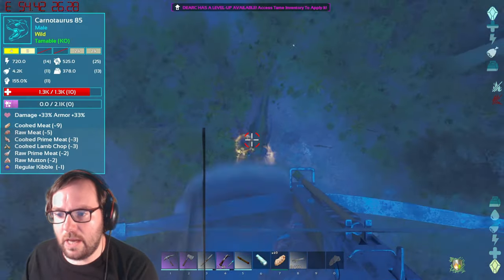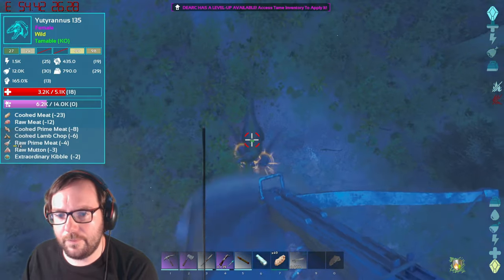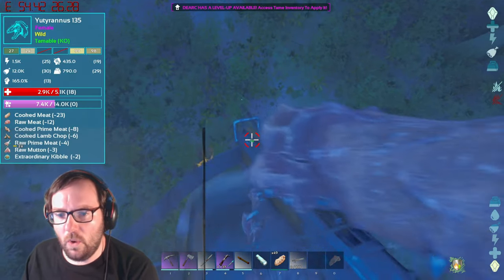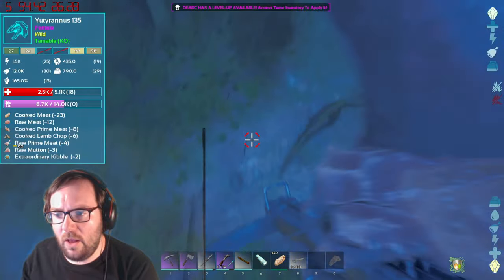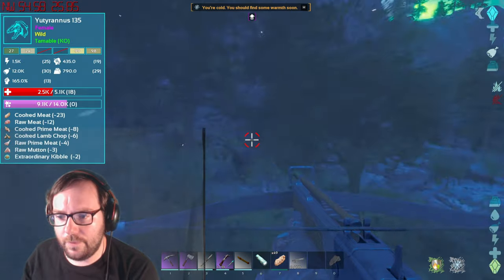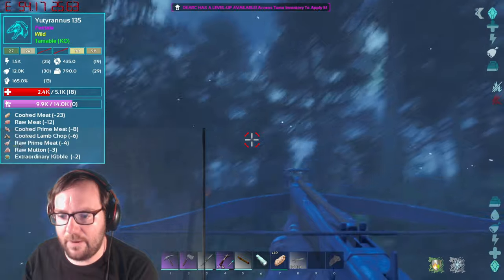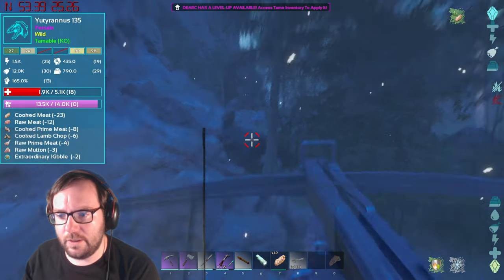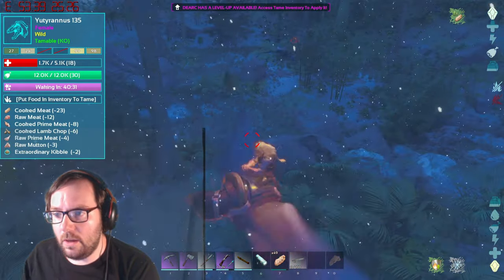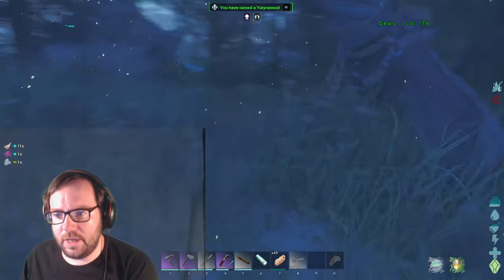The 135 female UD is being attacked by a sabertooth — that was a direct hit! I'm shooting as many arrows as possible from up here. We're at 7,000 torpor — halfway there. The male was only a level 15 so that was a lot easier to knock out. And down she goes! Let me clear everything else in the area.